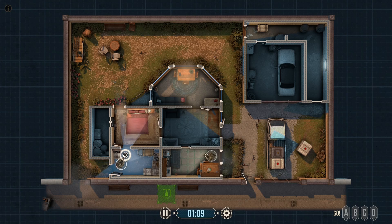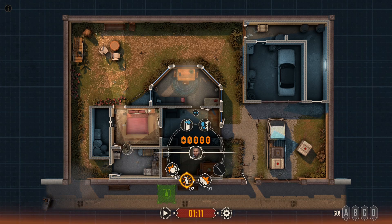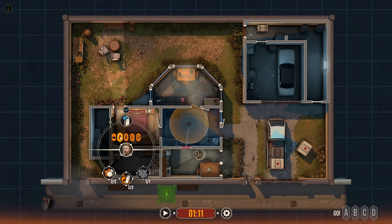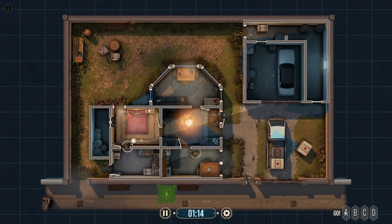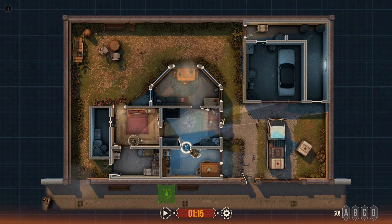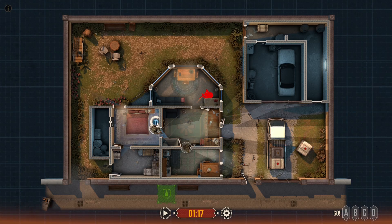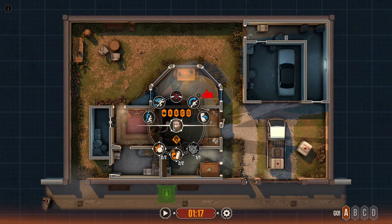He's going to enter through there and throw a flashbang into here. Meanwhile, on Alpha this guy's going to go here. Oh, so there's no one there, evidently. I am kind of suspicious of that. This guy's going to stand here, and then this guy's going to throw a frag grenade. We don't want to hit any hostages, so we could just use a flashbang there actually, because flashbang equals non-lethal. Then on Alpha we'll have him go in here, go here, and clear there.